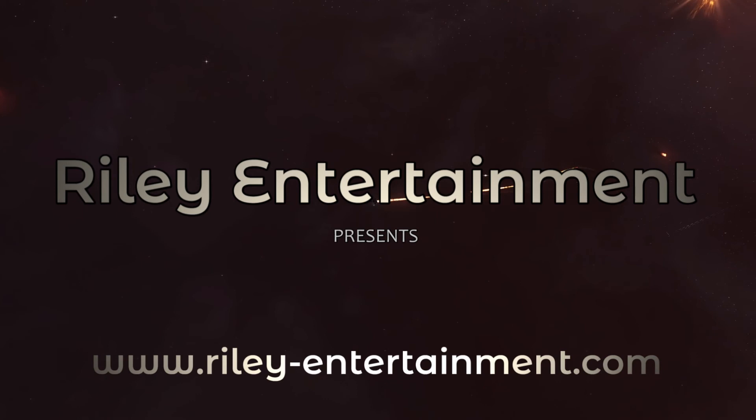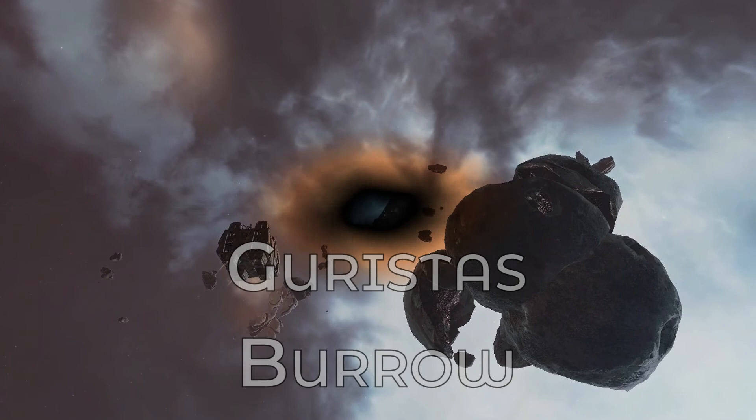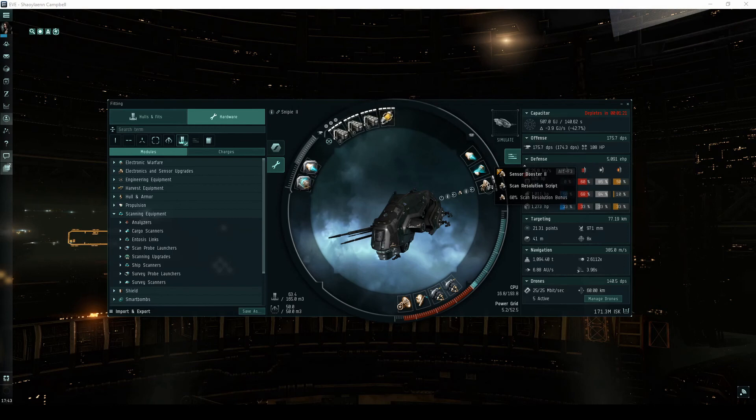Welcome, pilots! This video is part of my guide detailing every high-security combat site. In most of these videos, you'll see me flying an assault frigate called the Ishker. This is mainly because it's my favorite ship to fly, but it does perform quite well in the Garista's Burrow.